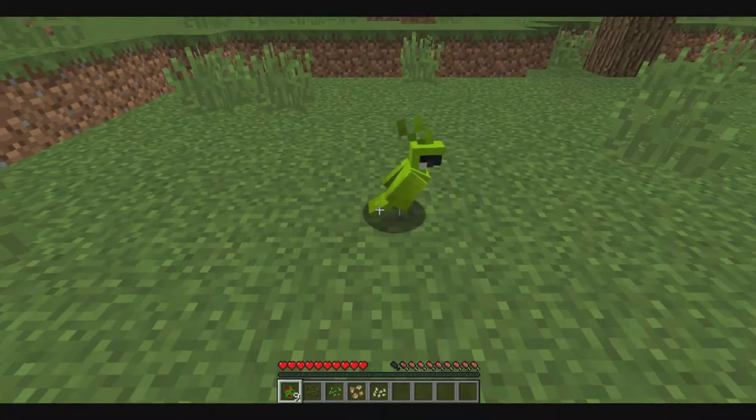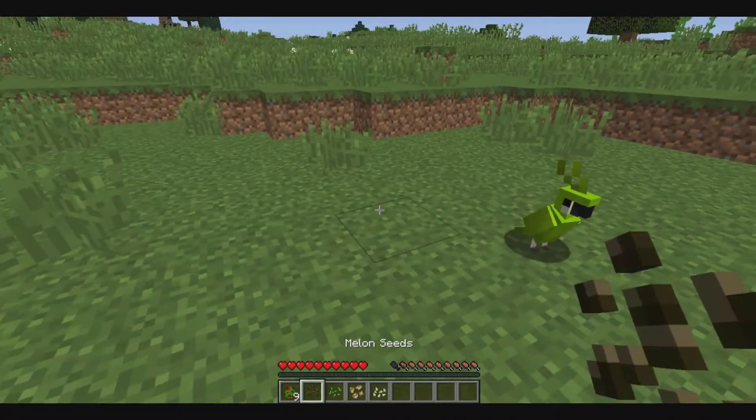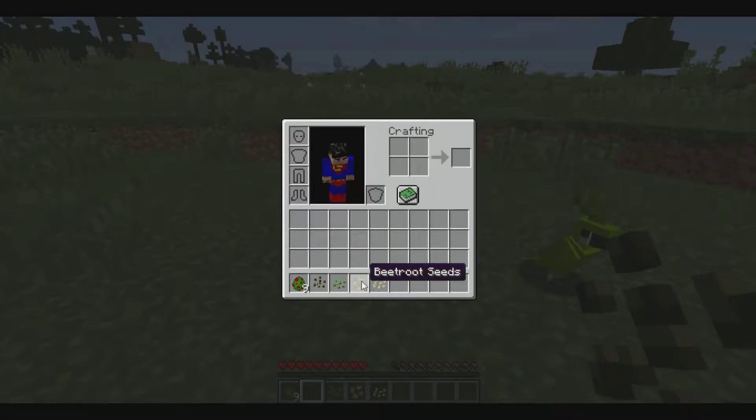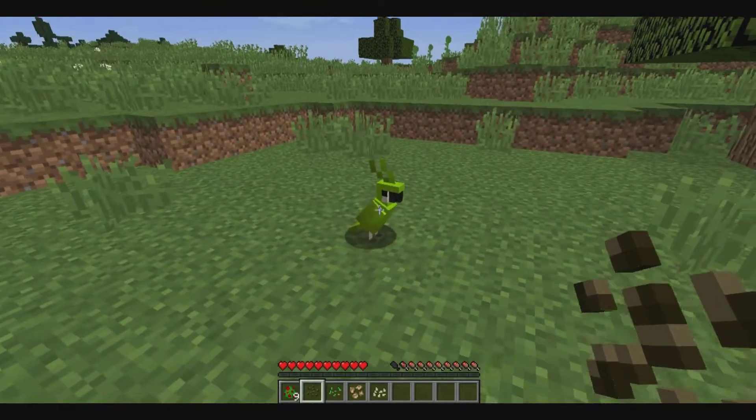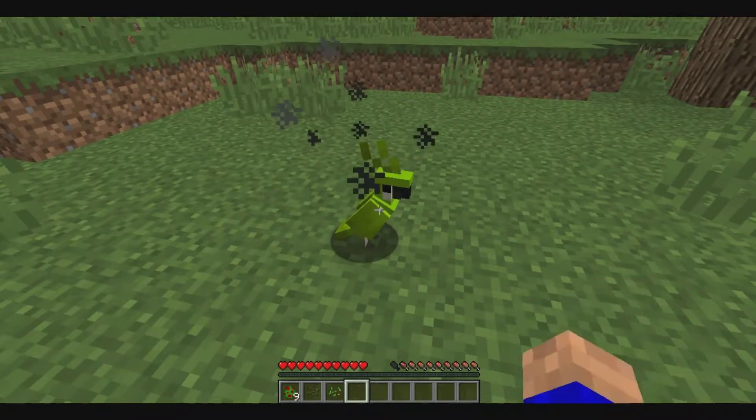Parrots can be found in the jungle — it's pretty much the only place you're gonna find them — or you can spawn them in just like this. We got a pretty cool parrot. The things that you're gonna need: you need either melon seeds, beetroot seeds, or pumpkin seeds. You can do it with any one of them.